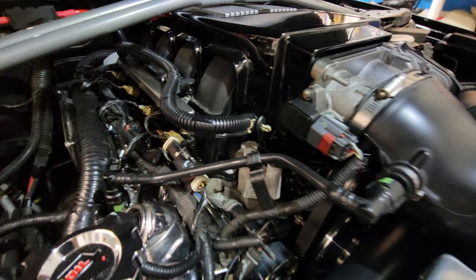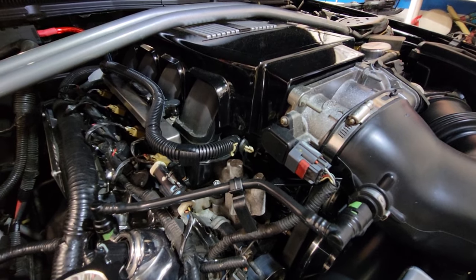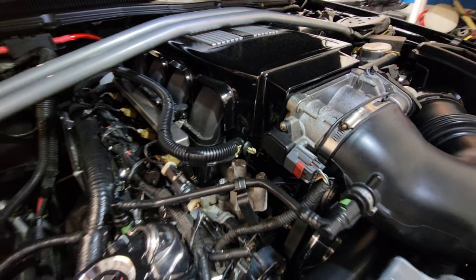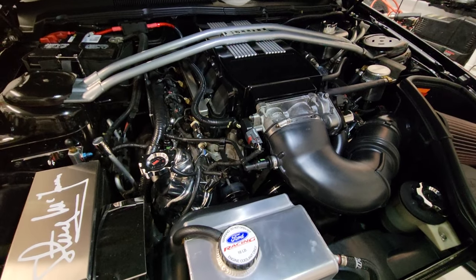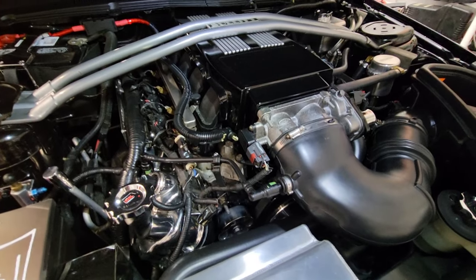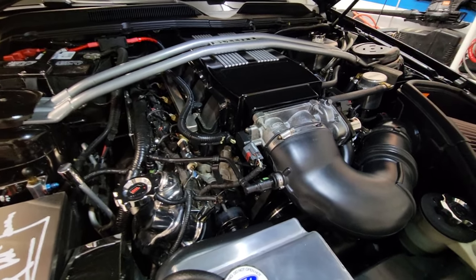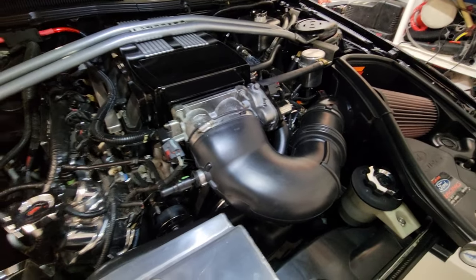Another common problem is under the intake — there is a plastic elbow, a $25 part, that fails constantly on these cars. That's when you're leaking radiator fluid and can't figure out where it's coming from but you can smell it. To get to it, you have to remove the whole intake, throttle body, and air intake.